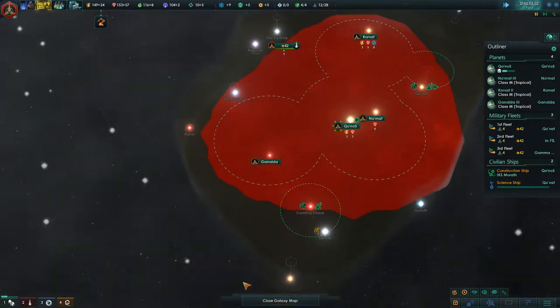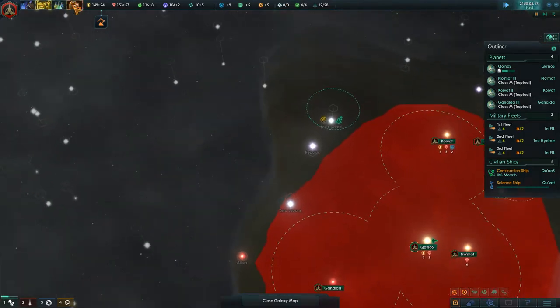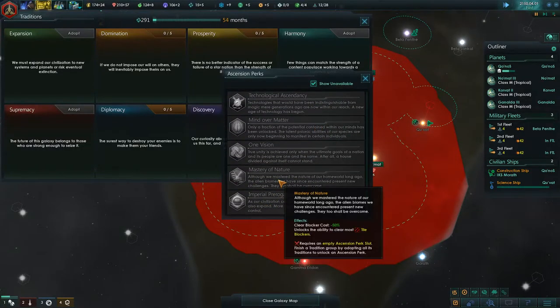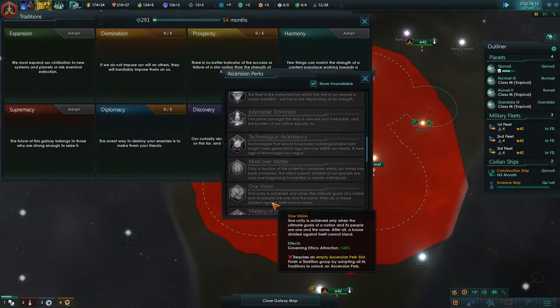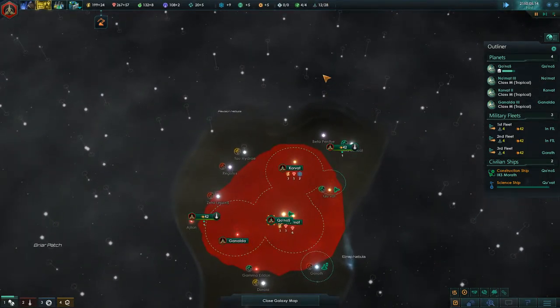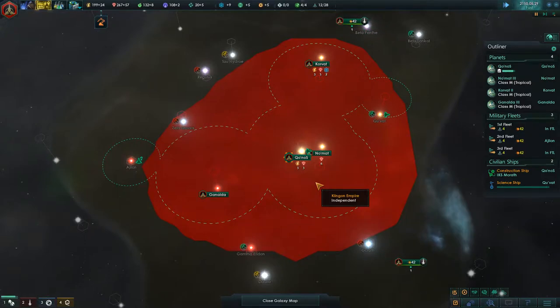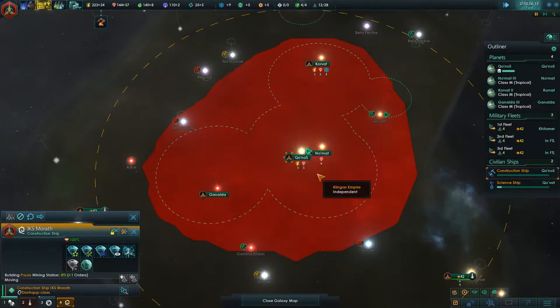Gamma Eridone — wow, there's a tier 5, size 25 planet here! Now that I have Utopia, I remember I had the Traditions tab and now I have the Ascension perks, and these do work in this mod. So I can build ring worlds and Dyson Spheres and stuff — I was really looking forward to the Century Array. But I can't? Oh man, that sucks. The Sulabon actually start with a habitat, which I'll show you when I find them.